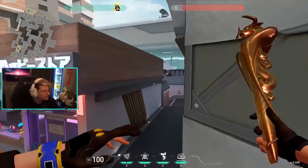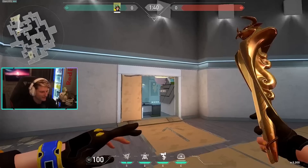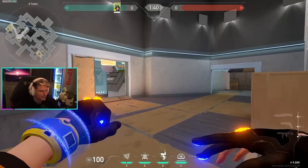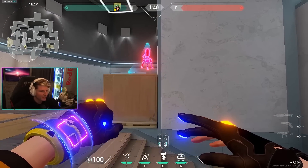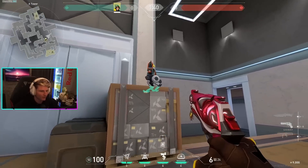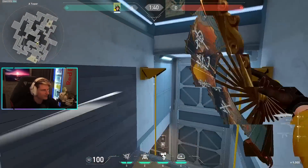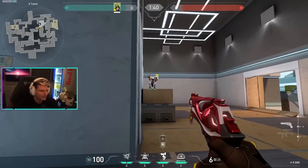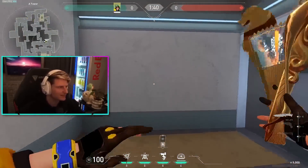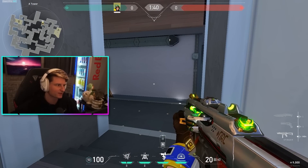Let's move on to A site defense. My favorite turret spot here is on top of these boxes, because if they push up A ramp you're going to see them, and if they push out of vent after you lose mid control and they play out here, the turret will see them too. This basically covers all of your flanks consistently.